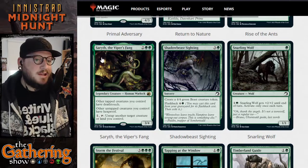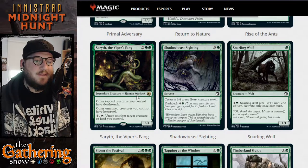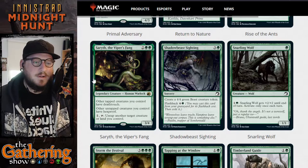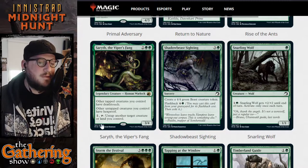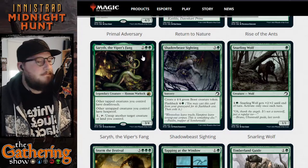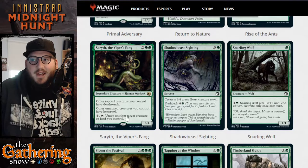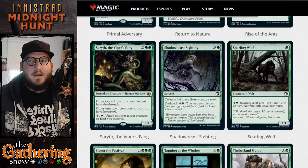The next card in green is Sarulf, the Viper's Fang — one of my most intriguing and favorite cards of the whole set. For two and two green it's a 3/4 legendary human warlock. Tapped creatures you control have deathtouch, and untapped creatures you control have hexproof. You can pay one and tap Sarulf to untap target creature or land you control. Basically anything you're attacking with can have deathtouch, and anything you're not attacking with will have hexproof and can't be targeted by spells.